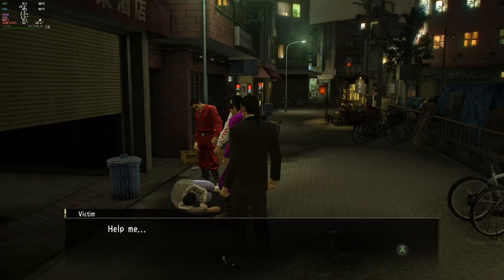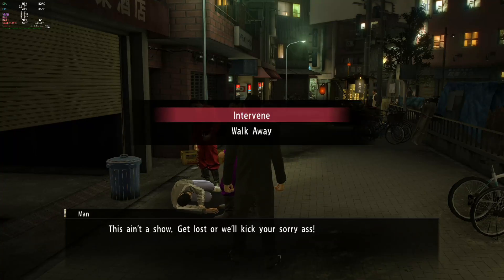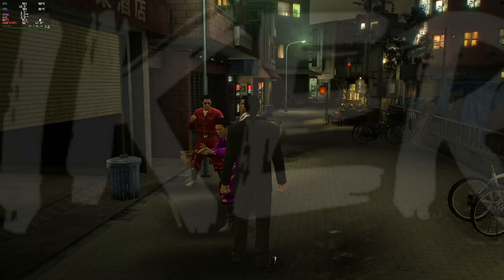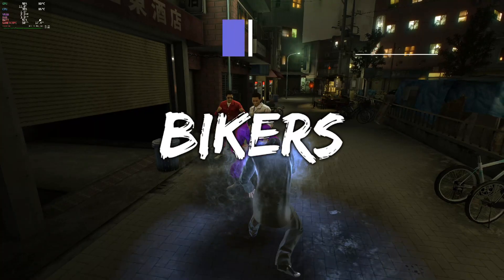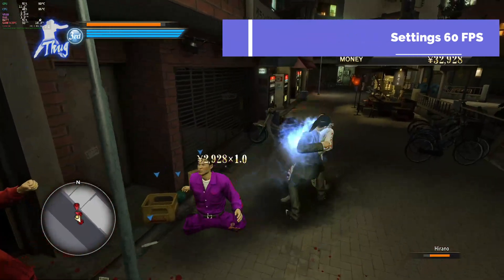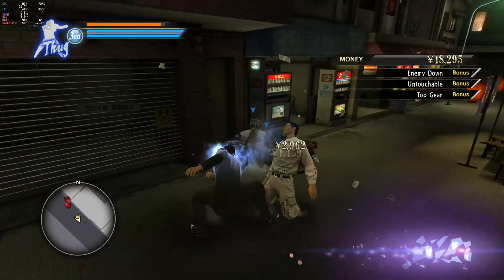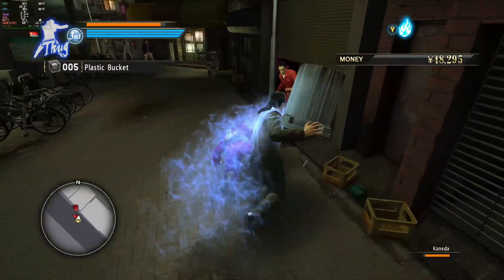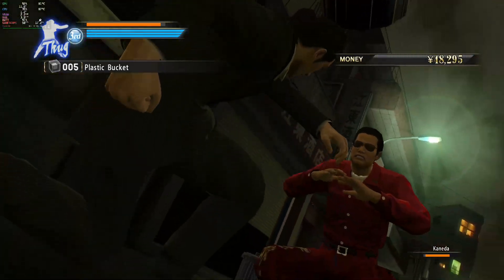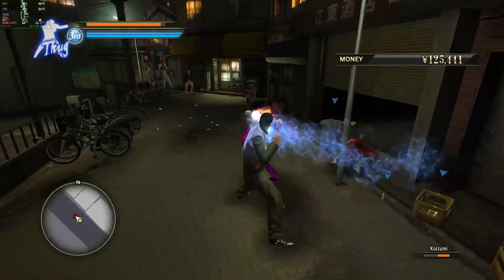Here is the game running at 2048 by 1152. My recommended resolution to play this game at, if you are running a monitor higher than 1080p, would be 2048 by 1152. This will allow you to play the game at a higher resolution than 1080 and still get 60 frames per second for the majority of the time. Just like at 1080p, the open city does make the frames dip a few digits. This makes me believe that it's more the game causing this than the Steam Deck.